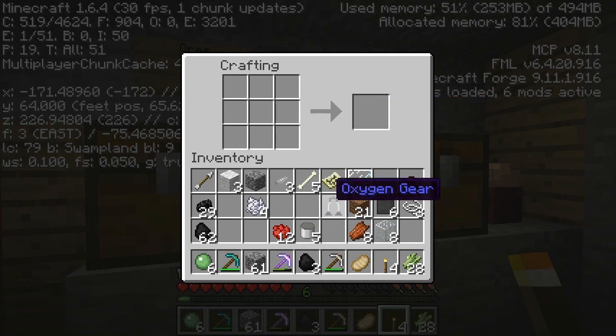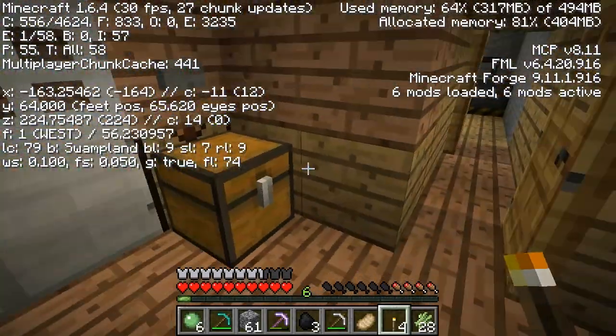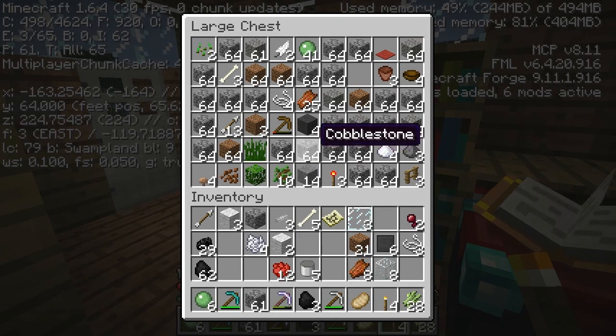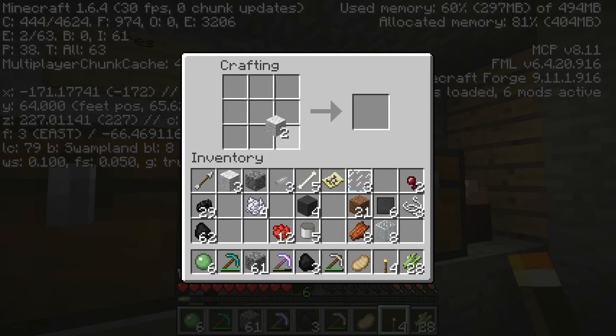That's how you make oxygen gear! So now we take the oxygen gear and put it in. We're almost finished — there's one little bit I still need to do. I need to make a whole bunch of red wool and more tin. I'll just show you guys how to do that while I'm here.